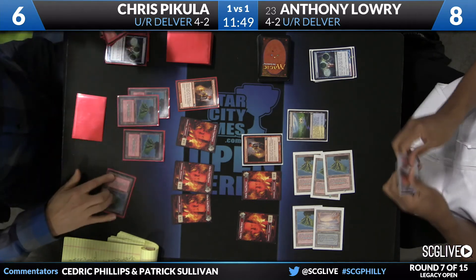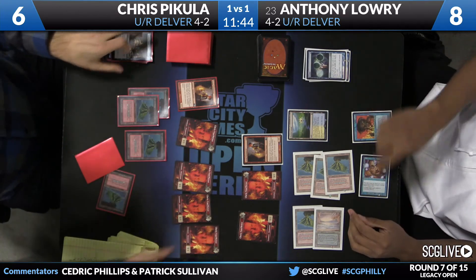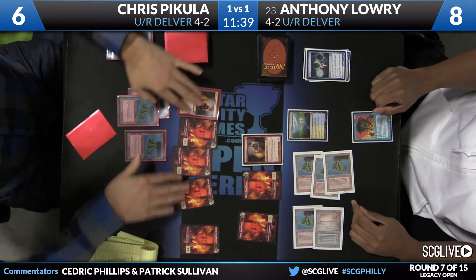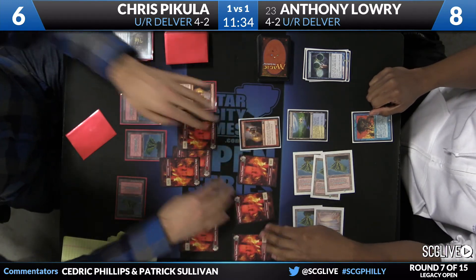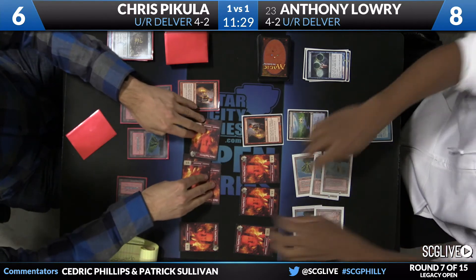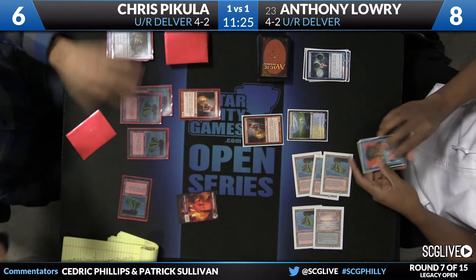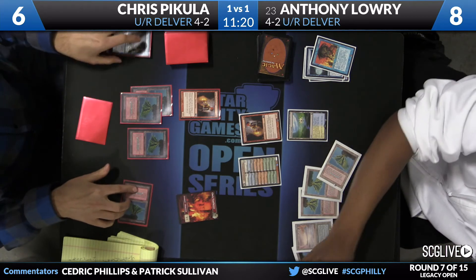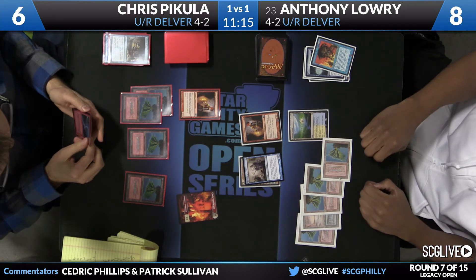Chris is looking into his graveyard — he kind of gets Treasure Cruise and can't counter it fast enough. That'll give Lowry a token as well, as long as he remembers — you don't want to forget here. This is a big one because Anthony's pretty low. That Force of Will will now be in the graveyard on Lowry's side. Delver of Secrets is going to come in. I suppose taking Delver and shuffling is reasonable here.